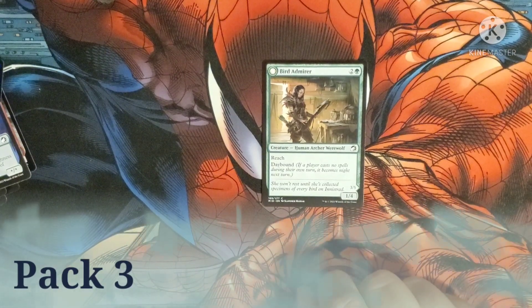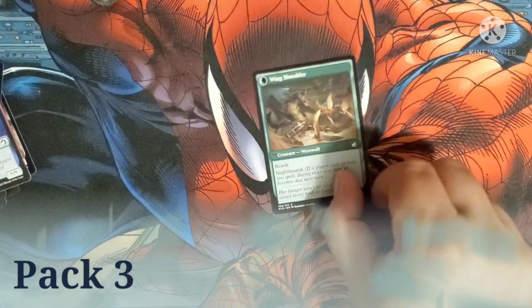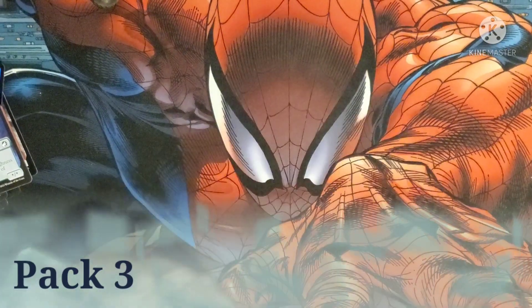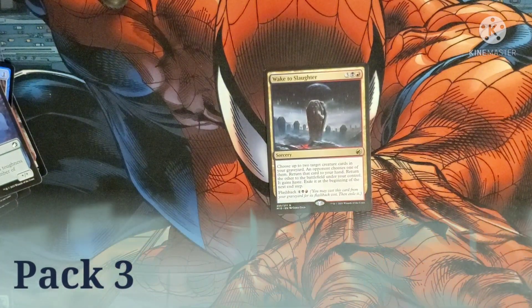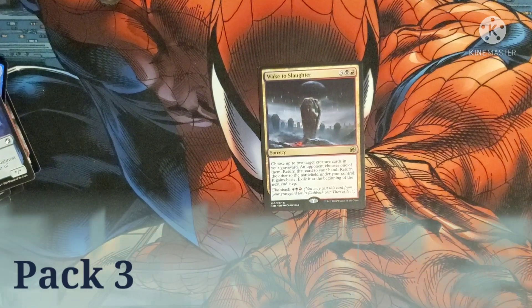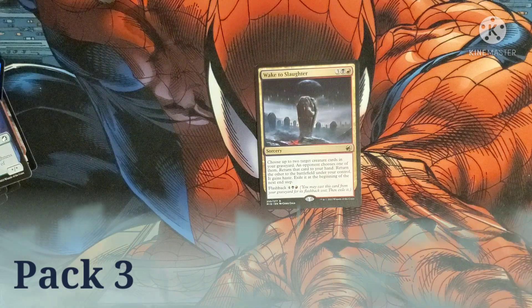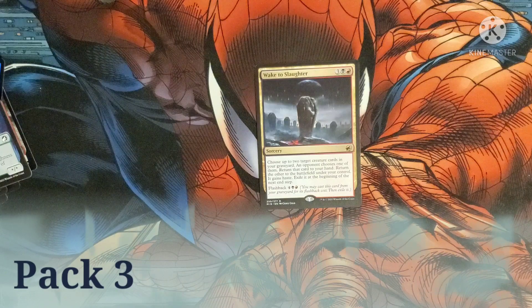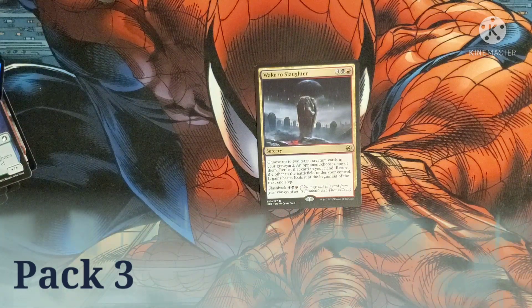We have another Bird of Meyer — costs two and a green. We already covered this card so we'll skip it. Wake to Slaughter costs three, a red, and a black for a rare sorcery. Choose up to two target creature cards in your graveyard, an opponent chooses one — return that one to your hand, return the other to the battlefield under your control with haste, and exile it at the end of your next step. It has a flashback cost of four, a black, and a red.